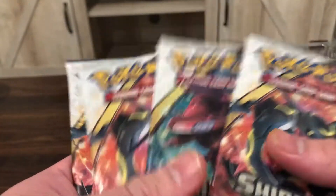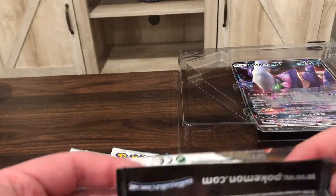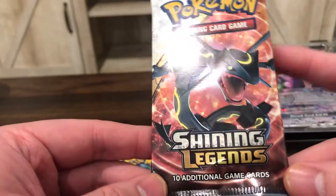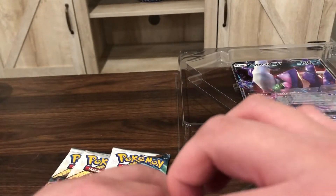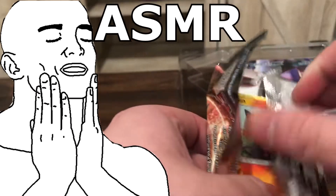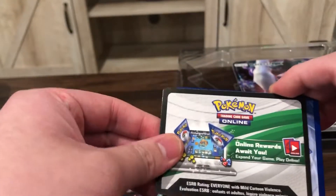Like I said, I'm chasing Shining cards, which were first released in, I believe, Neo Destiny — Shining Mewtwo, Shining Gyarados, Shining Tyranitar, Shining Celebi. There were a lot of really amazing cards released back then, and they kind of brought it back with this set in 2017. I really like the texture and the appeal of having that unique texture and shine applied to the Pokémon. Shining Legends only has holos available, so there will always be a holo in every pack.